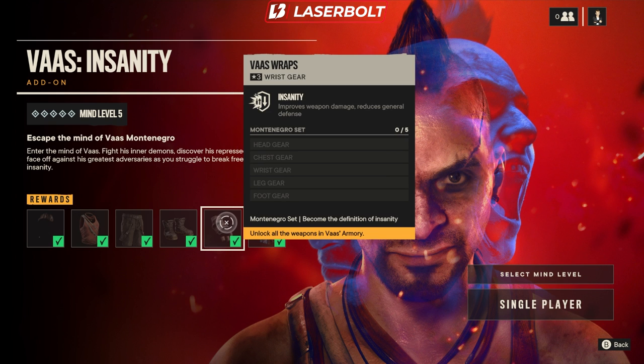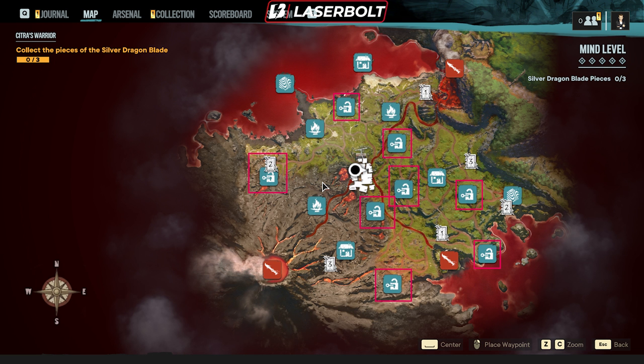Next up, we have unlock all weapons in Voss's armory. Let me pull up the map and show you the location of each individual weapon — it's super easy to do. Just make sure you go to all the locations that have the little lock icon. I'll highlight them on the map so you know exactly where you need to go.